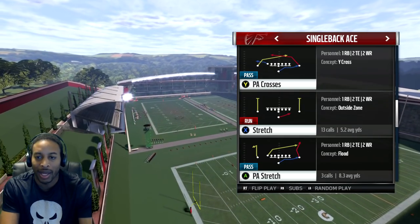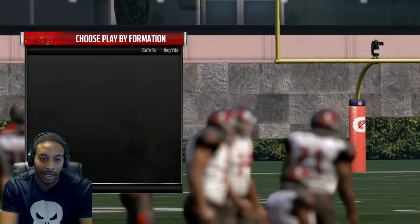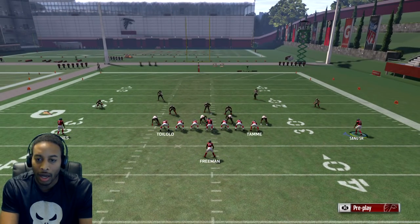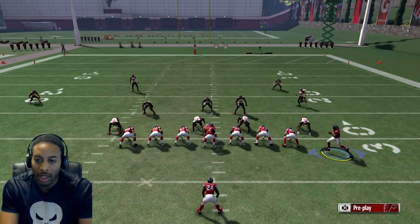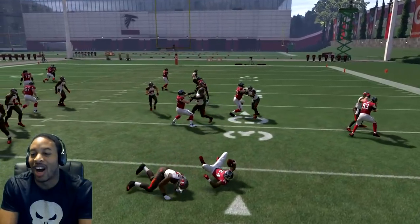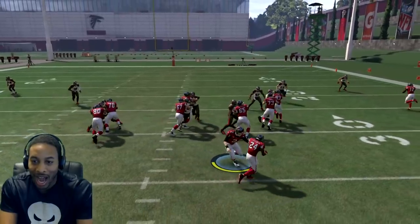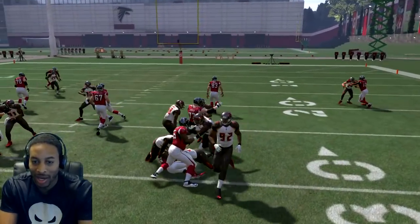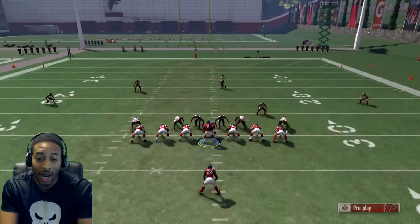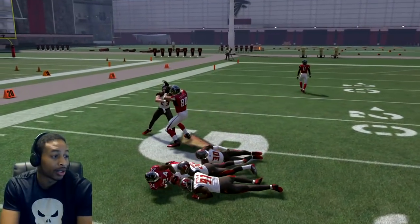If you run it out of ace, what I recommend is putting them in motion and seeing if they're in man coverage. If they're in man, it's damn near a touchdown. You're going to have better blockers in your Ultimate Team — I promise — because these Falcon guys are garbage. Hopefully you're going to have better blockers in your Ultimate Team and you'll just be picking up chunks of yards.